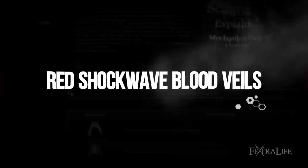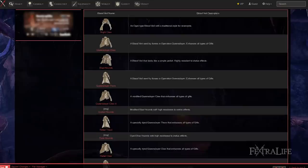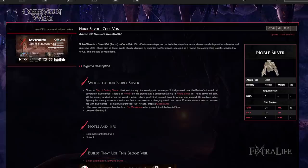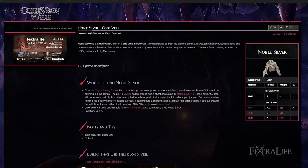Blood veils play a very important role in the effectiveness of gifts. Your blood code and blood veil work together to determine how strong your buffs are, with your weapon having no impact here. When selecting a blood veil, be sure to look for ones that grant a higher overall light gift value or one that provides decent protection. At endgame, I like to use the Noble Silver Blood Veil. It's the second lightest in the game, allowing you to be in the normal mobility range. This will help add damage to your buffs. You can use a more defensive blood veil if you like, but it shouldn't be necessary for the most part.